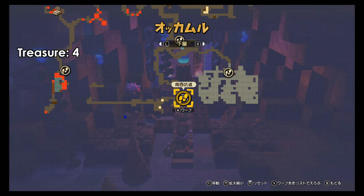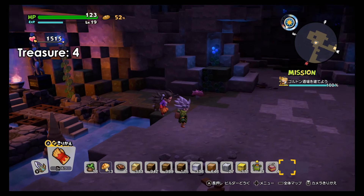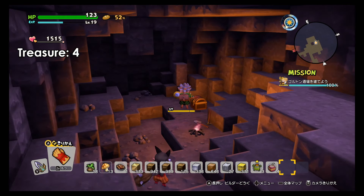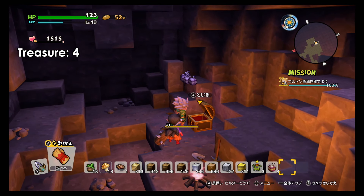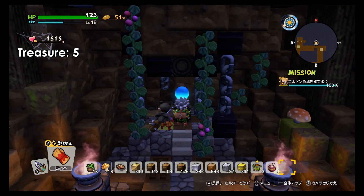Now for the other treasures. This is the bottom level — there's a south warp point, and as soon as you warp, go south again and you will find this treasure. Get used to the contents, because you'll be seeing them a lot.